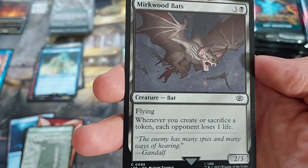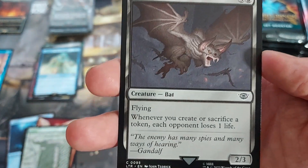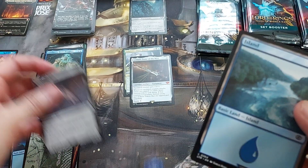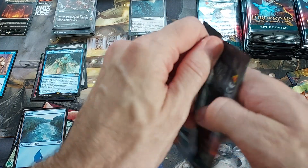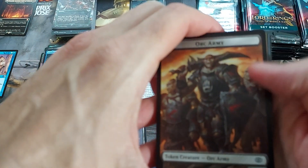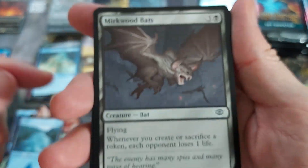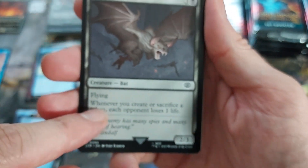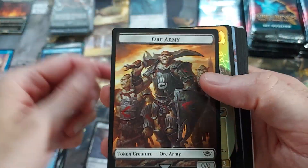This card should be a Mythic. I don't know what Wizards was thinking printing this in a common slot, but this is like a $1 common. When you generate and sack treasures, you basically win the game — and it's a common. I don't understand what Wizards of the Coast is thinking some of these days. It really blows my mind how they design. In Commander, this basically says when this hits the battlefield and you're ready, you win the game. And it's a common. It just kind of blows my mind.